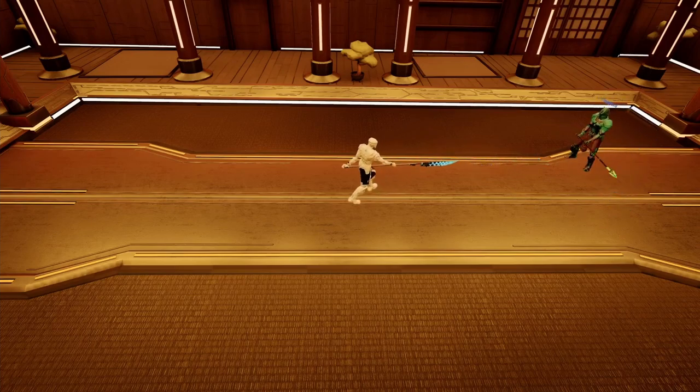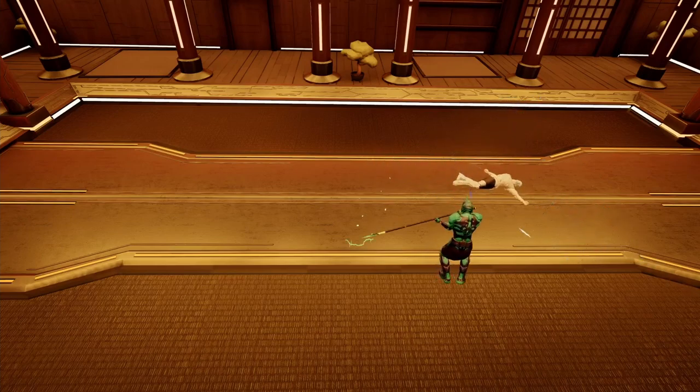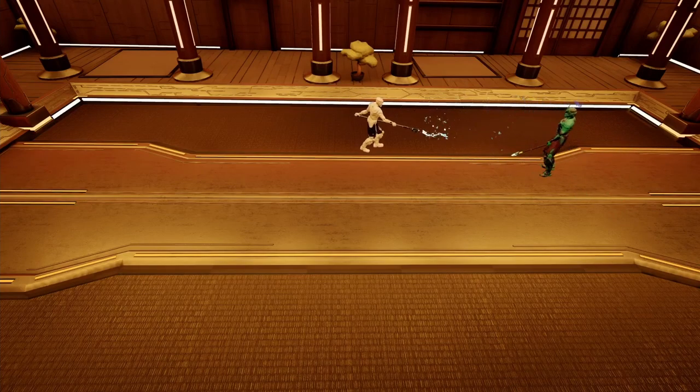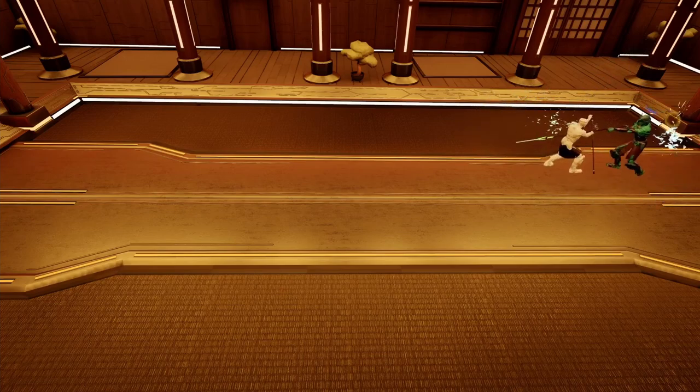In polearm vs polearm fights, you can often mess with the opponent's range by moving backwards and forwards, forcing them to switch grips. This is especially good if the opponent is not super fast at switching grips or fighting at close or far range. Against a spear specifically, you want to fight further away because you out-damage a spear at far range. You should also be careful of spear players overheading you at close range — try to predict this and block high.